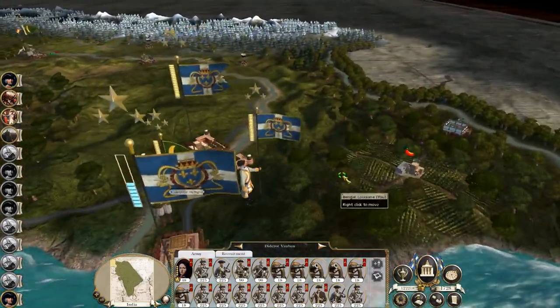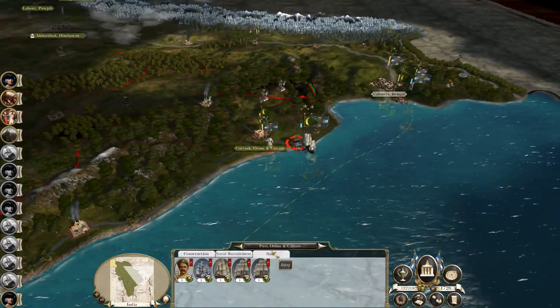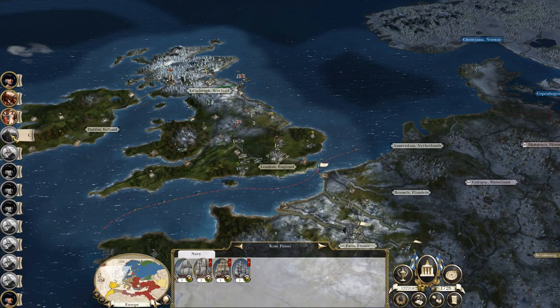I need to fight this guy, I need to fight this navy — at some point I need to fight this navy. Let's go through and check our construction tab.